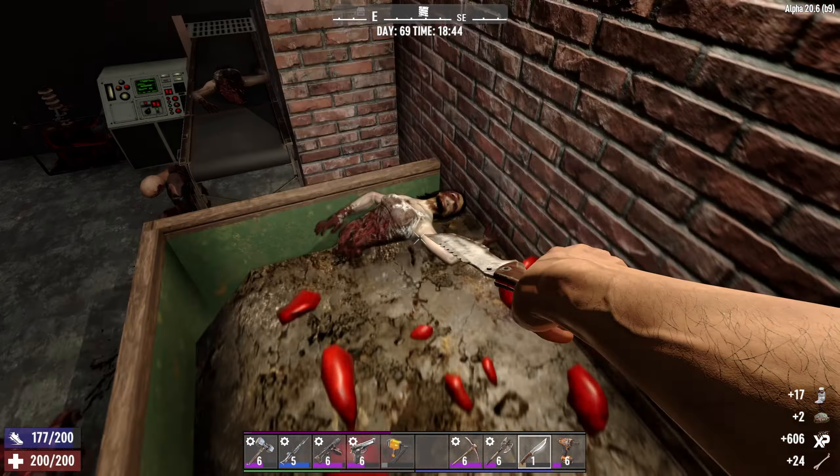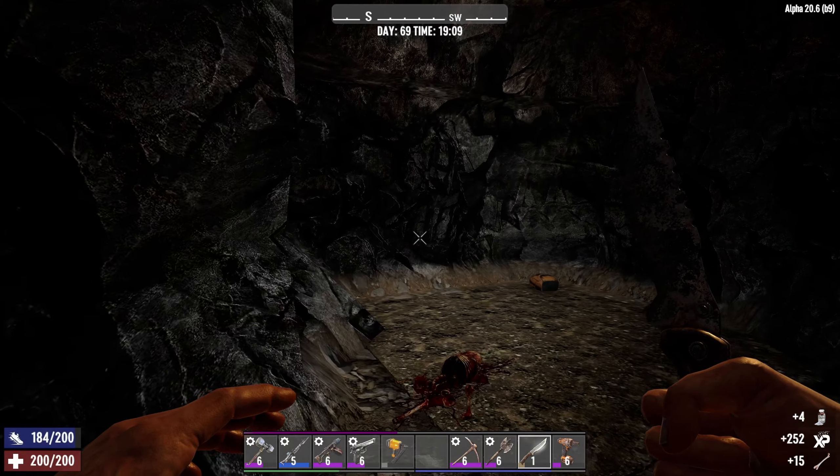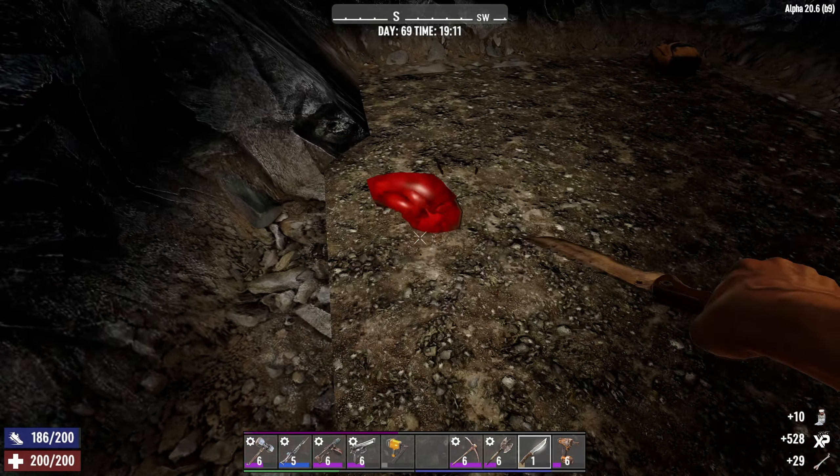I know Grace is around here somewhere, potentially guarding the stash, but I can't quite remember if you actually have to defeat her. Oh no — maybe not. There's nothing here. Oh fu— yes there is, that's a trap! Yeah, it's been a little while since I've done this.